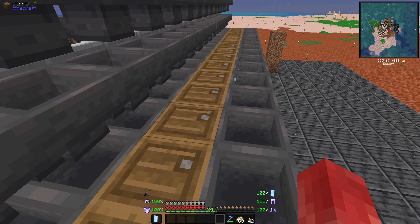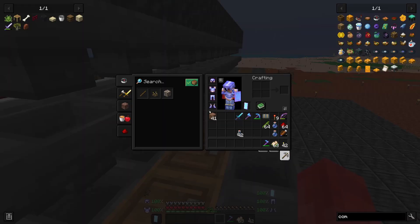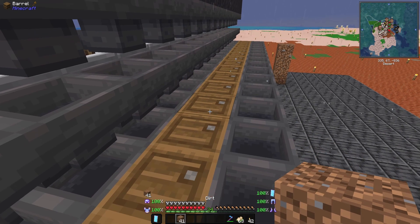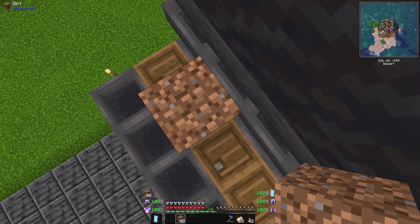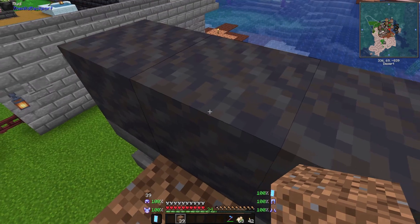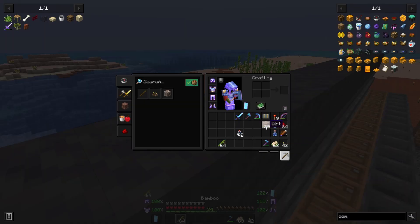The reason why we're doing this is because the mud blocks are one block lower than a dirt block, which of course means that the hoppers can pick up whatever drops on these.